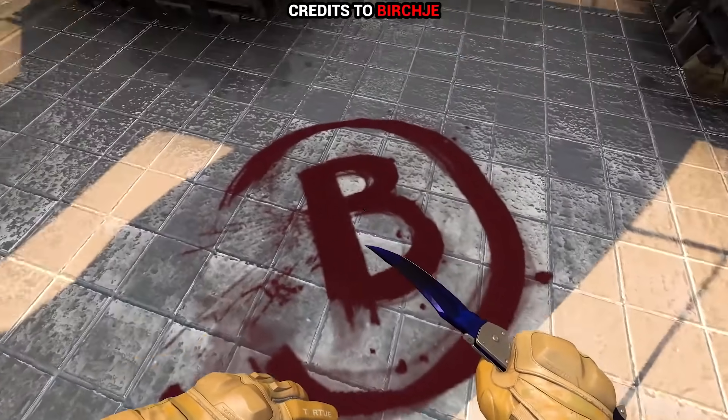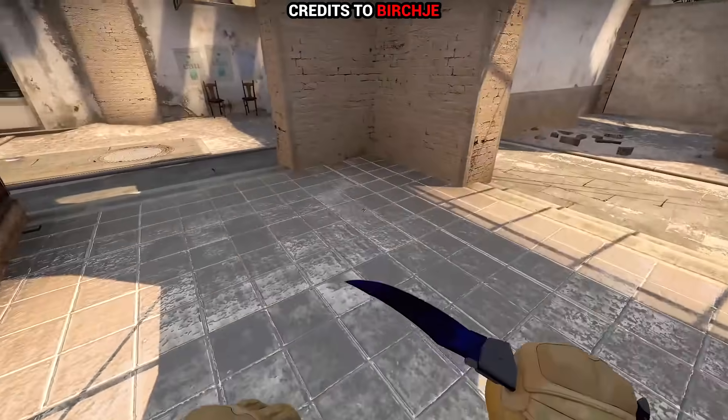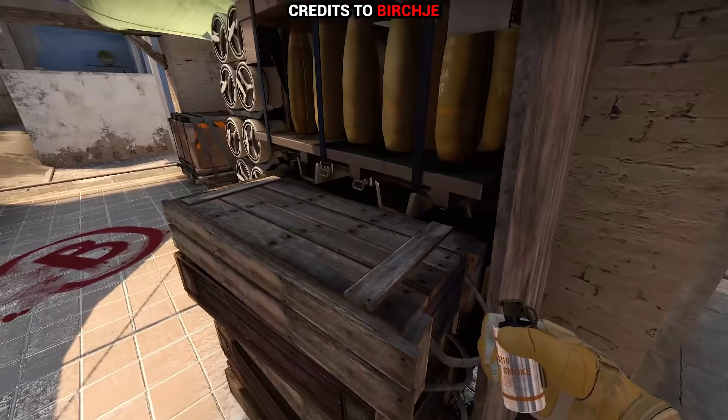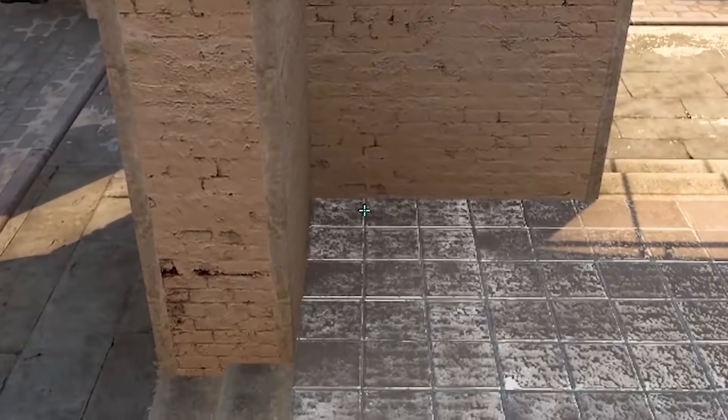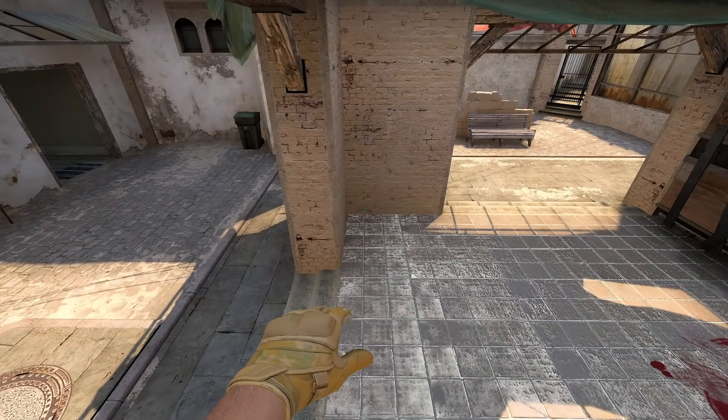Next up, Mirage B bombsite with an interesting afterplant situation one-way smoke. Just climb those boxes, make sure you're back against the sight, then aim a bit above the ground line, and a casual left click throw.